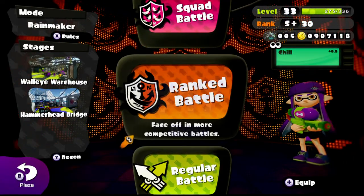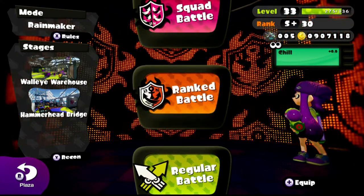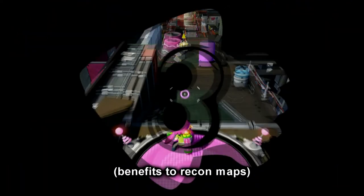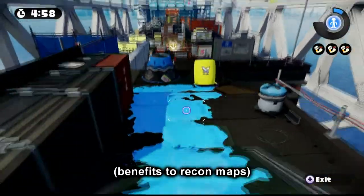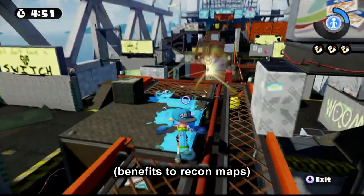Number 17: Recon. By pressing the Recon button, you can playtest the maps in the current map rotation. There are two benefits to doing this. Number 1: in one of my previous livestreams, I was doing private battles with my viewers and there was a new player on my team. It was coincidentally the same mode and map — Rainmaker on Hammerhead Bridge. He grabbed the Rainmaker and instead of staying on the upper platform, he dropped down below and thought he could take that route instead. He didn't know that led to a dead end. This is where Recon comes in handy for new players. When you playtest the map with Recon, you can explore the map and find out what is and isn't possible to do.